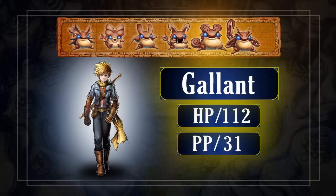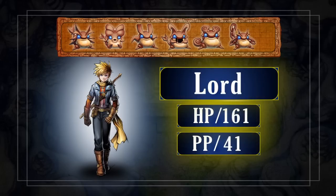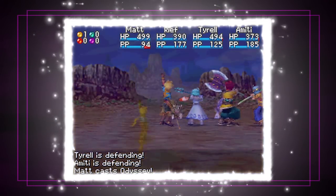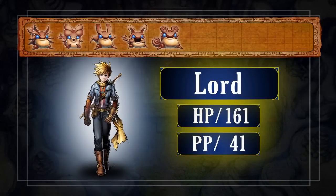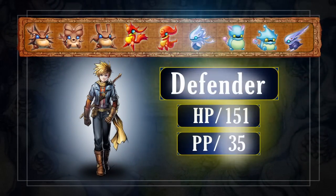Add a sixth djinn, and he'll change from a gallant into a lord, which gives him the devastating synergy, Odyssey. You can give a hero up to nine djinn, which makes him incredibly strong.